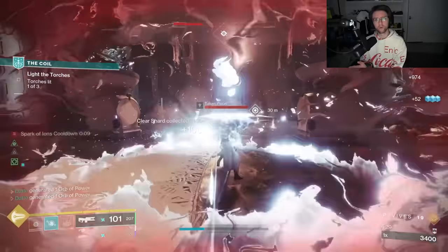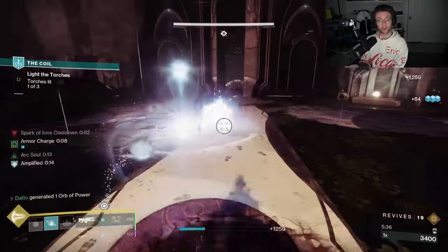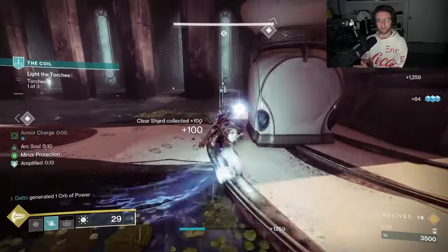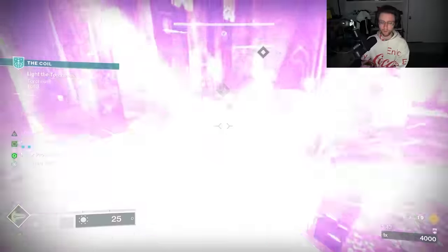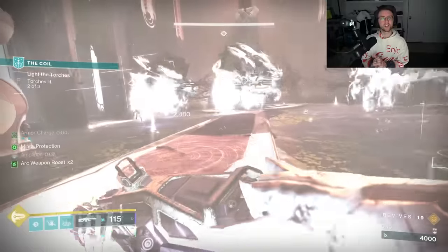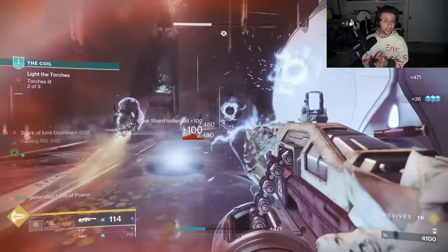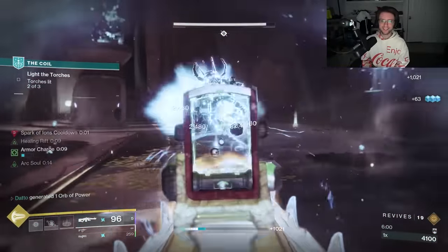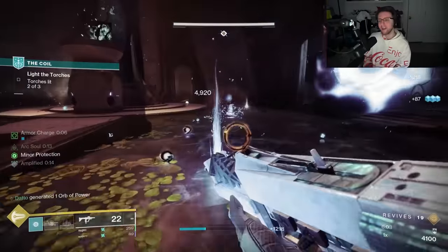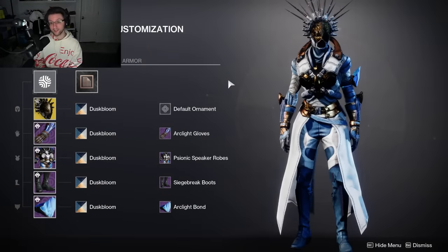Spark of Shock and Spark of Ions both return for our Fragments on Arc, but I use Spark of Beacon and Spark of Brilliance for the blinding effect since Coldheart is a special weapon and will trigger these effects. We stack all of this with Electrostatic Mind and Arc Soul just to drop as much damage as possible with Coldheart alongside our abilities. This is not exactly a GM build — I have used it in GMs before, but it's not gonna be anybody's first priority. To me this is more of an 'I'm just here to have a good time' kind of build, something where you can just mess around and have fun.